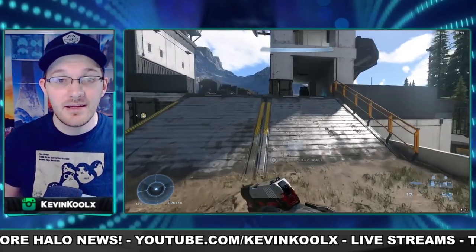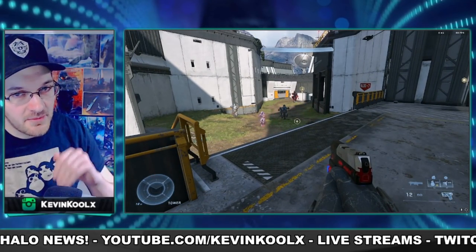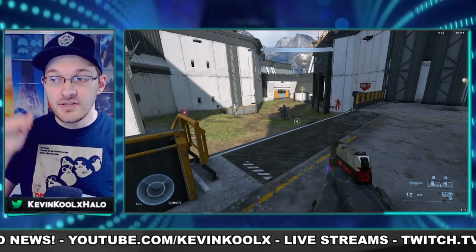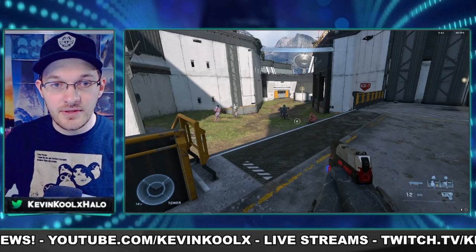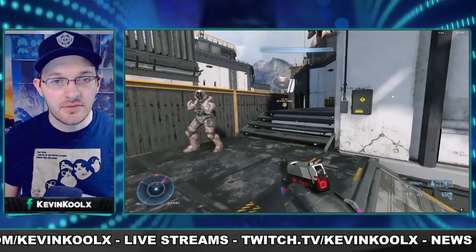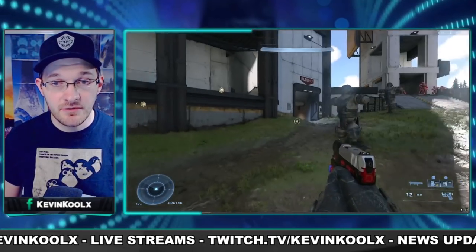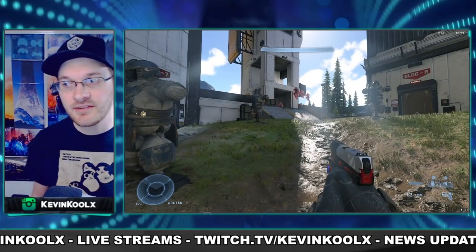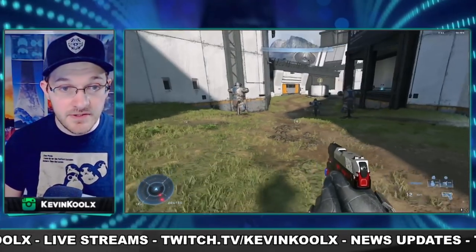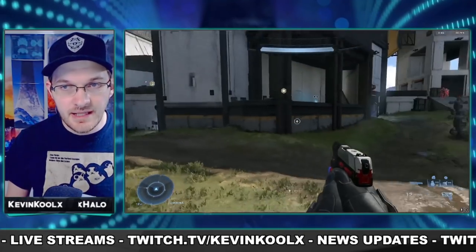Another thing to look at is what I call the super slide — this works on any kind of downward sloped geometry. In Halo Infinite, you can get a really huge slide. All you need to do is sprint, jump, and then hold crouch, land onto the object, and you slide out. So: sprint, jump, crouch, hold crouch, slide out, jump. It's a huge movement boost that gets you across the map a lot faster. This works on any downward slope — even natural ground. Sprint, jump, crouch, hold crouch — you get that nice movement boost.